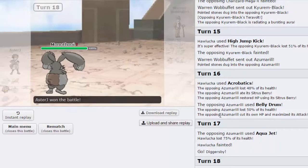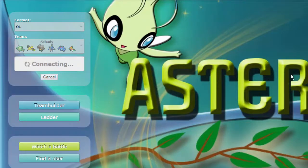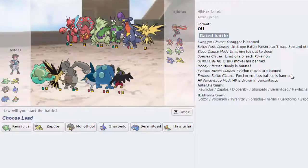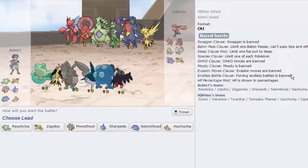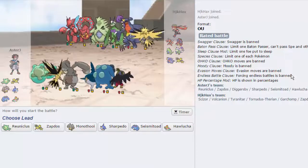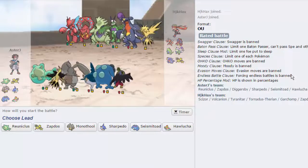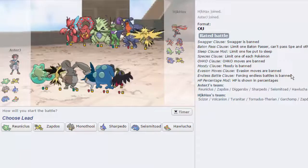Down goes the Azumarill and that is GG. Let's move on to the next game. As you can see, the priority on this team — just with Diggersby, just that Quick Attack alone — is often enough. We get a very very offensive team, and I'm scared of it actually. Zapdos can handle it for the most part looking at the majority of his members. It's just the T-Tar that I'm scared of. Also I do not have a Volcanion switch in — wait, I have a Seismitoad.